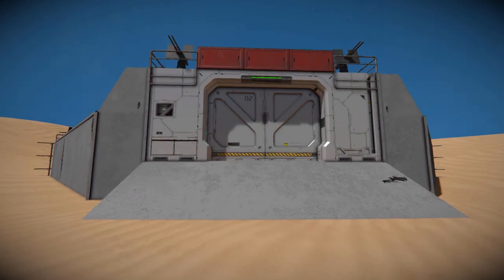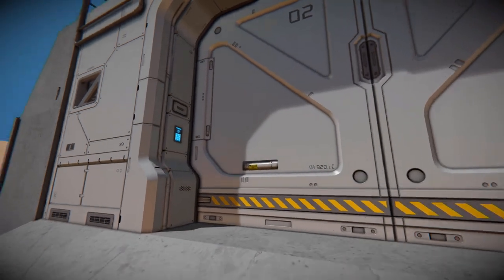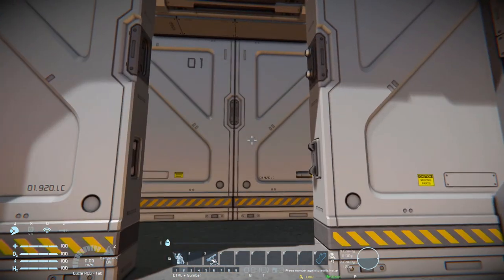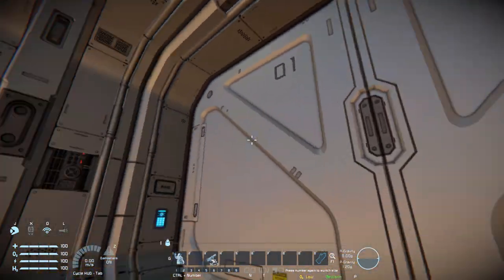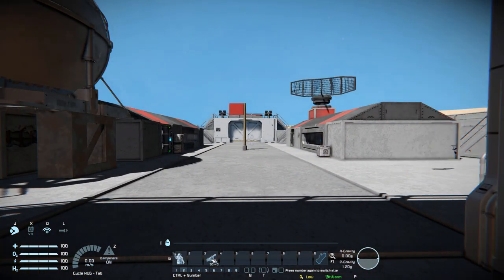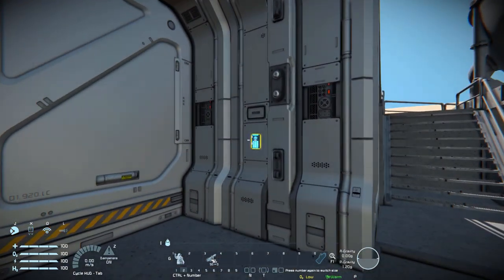Grabbing hold of my character, we come up to the gate and have a proper look around the inside. Opening this up, it opens to this little intermittent section. We close this up and then open up the next, which reveals our lovely base. Just turning around and closing that up.